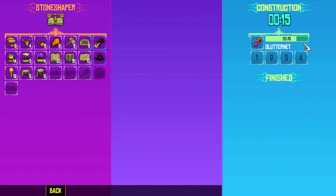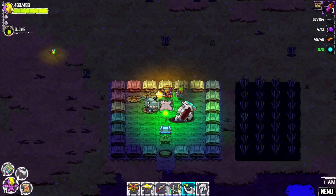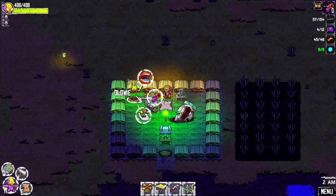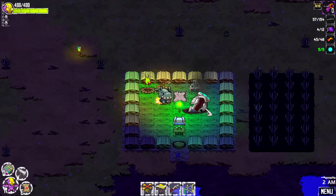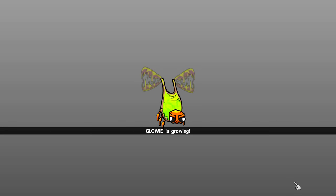I'm just gonna stay in this menu until I get it. Nine, eight, seven, six, five, four, three, two, one - got it! Glitter net! All right, are y'all ready? It's gonna happen - we ready? Here we go! What - Glowy's growing!